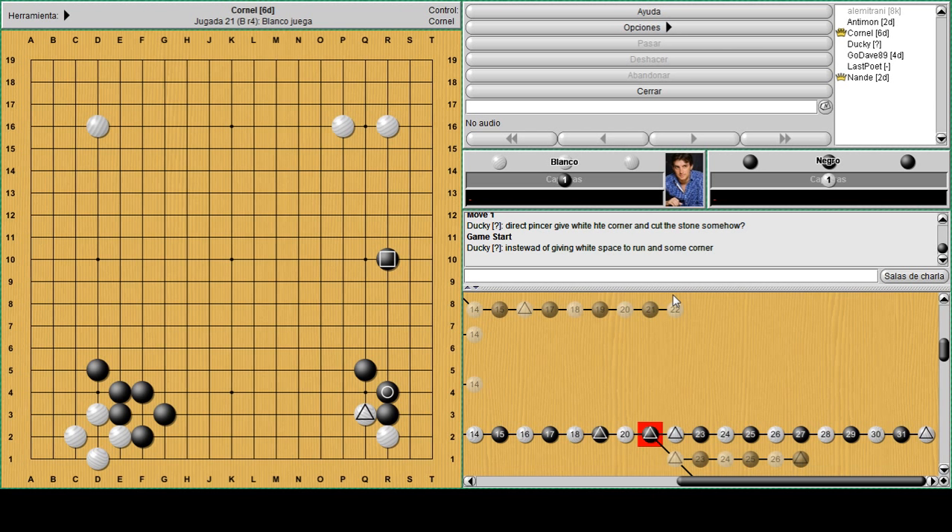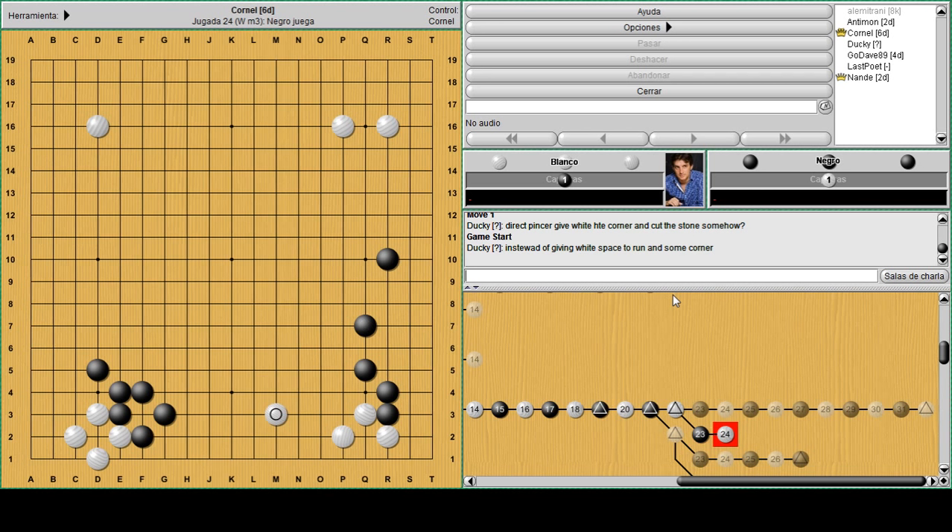In this position, white has to adapt his play - that's a good quality of strong players: managing positions according to the given situation. White has to find a better move to fix his Q3. Even though P2 is pretty much the reflex move, expecting your opponent to defend on the right so you can extend again would be wishful thinking.